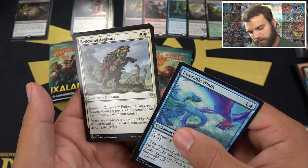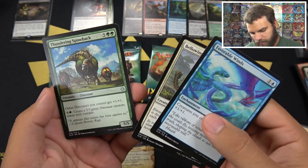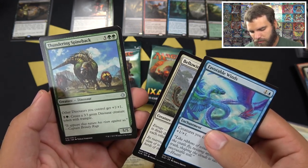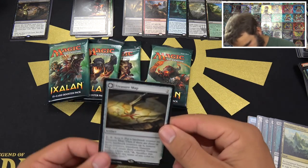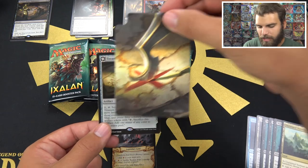Bellowing Aegisar — Aegis like a shield. Enrage, six mana for a 3/5. Thundering Spineback, seven mana for a 5/5 — create a 3/3 dinosaur token for six, other dinosaurs get +1/+1. And Treasure Map — nice rare. It's a two-cost artifact, and that is the same art as the token. It's an X-marks-the-spot treasure map. Scry one, put a landmark counter on Treasure Map — if there are three or more landmark counters, remove those counters and transform.